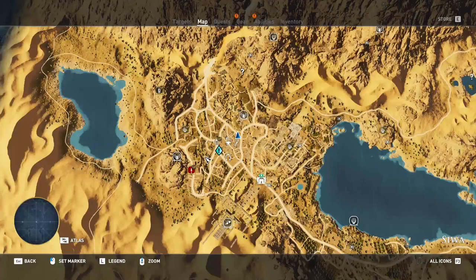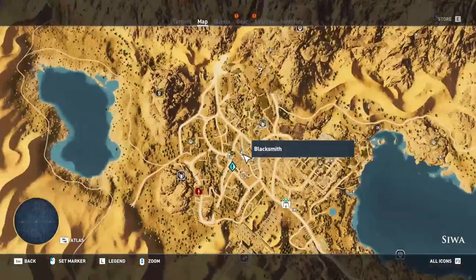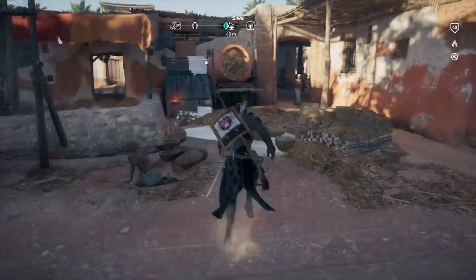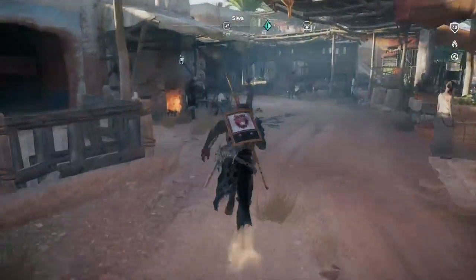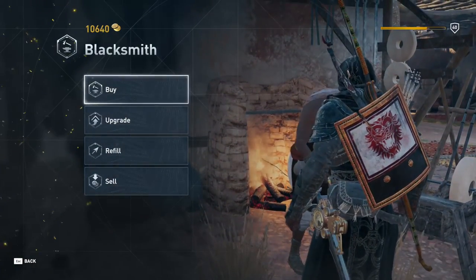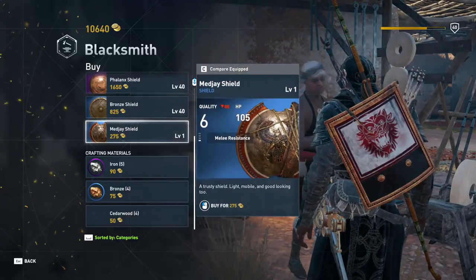Did you know that you can get Bayek's Magi shield in-game right now? Today I'm going to be showing you guys how. As you guys can see on that map, it shows that we are in Siwa. All you have to do is go over to this blacksmith in Siwa and just interact with him, then go to Bayek's Magi shield.